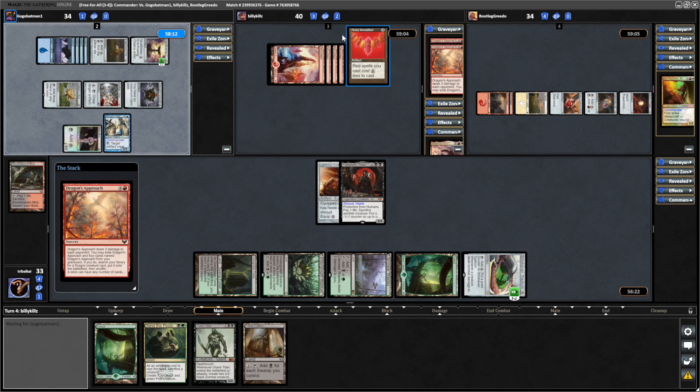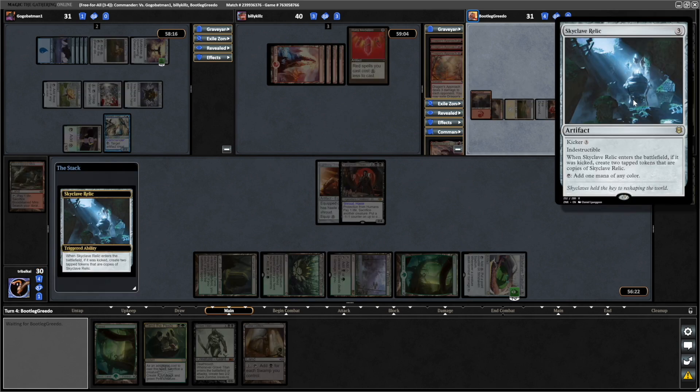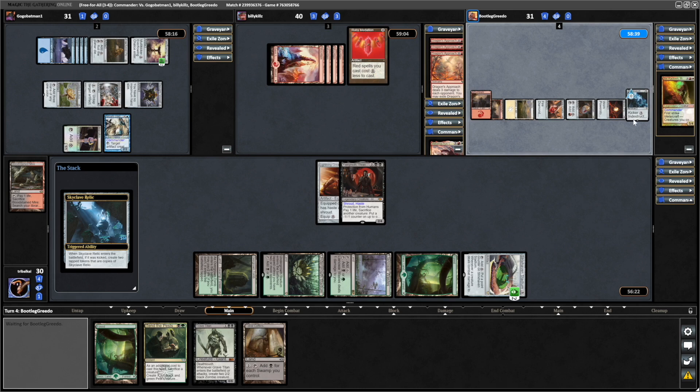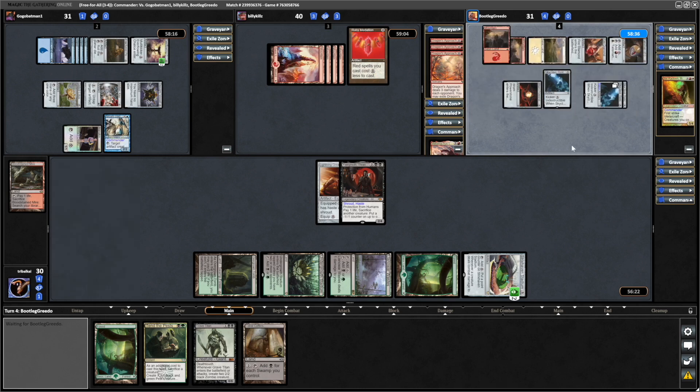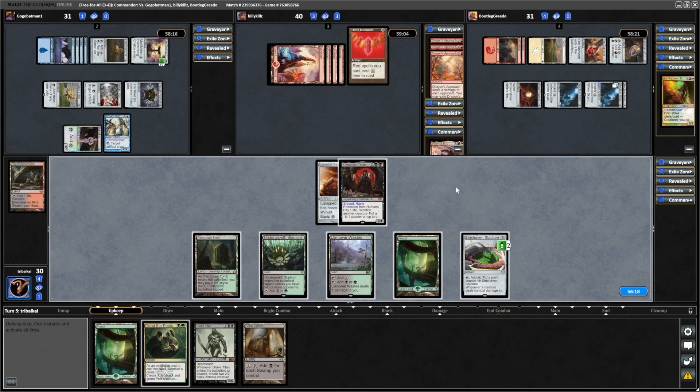Another Dragon's Approach from Kills — he's gone down to three cards in hand but does have three Dragon's Approaches in the bin now. A kicked Skyclave Relic. I was worried about seeing Jorkadeen there, but seeing a Skyclave Relic come into play pretty much guarantees Metalcraft for the rest of the game, because these are indestructible and there are three of them.